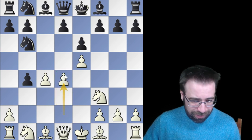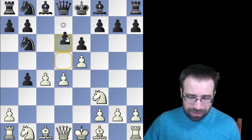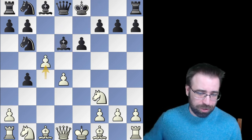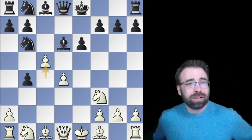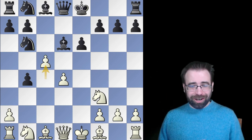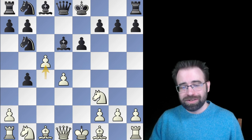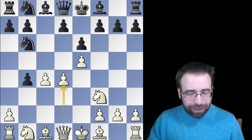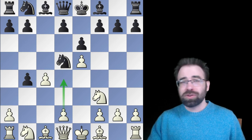We play d4, and whatever Black plays — d6 or d5 — it literally doesn't matter, we're going to take. If they take back with the bishop or the queen, we hit them with this fork right away. A lot of really strong players just blunder into this, and White gets a winning position directly out of the opening. I encourage you to check out that video. But it had me wondering: can we actually play this against other Sicilians?